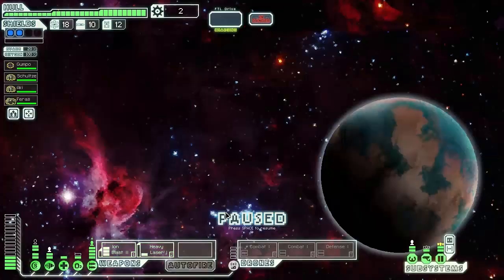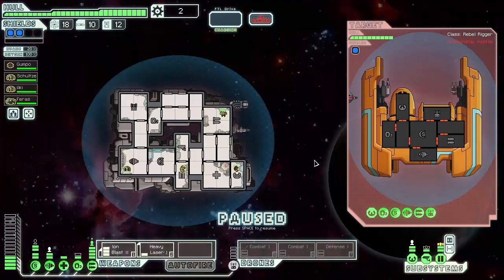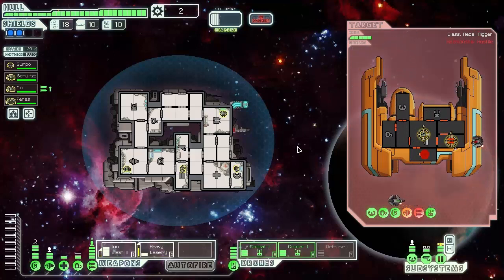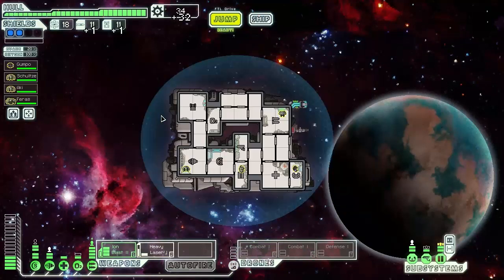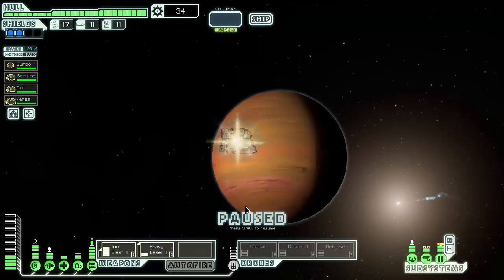We could have gone back to the other one, and it's another rebel ship — what's going on? It's going to begin assault with a defense drone. We put on two combat drones, the heavy laser, and the ion blast. Let's fire on the empty spaces in the ship. They're not going to last long — not accepting surrender. We got a drone part, always good. We're going to jump again and make our way through that nebula.